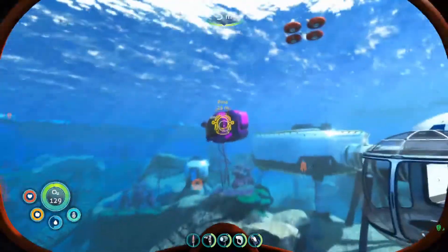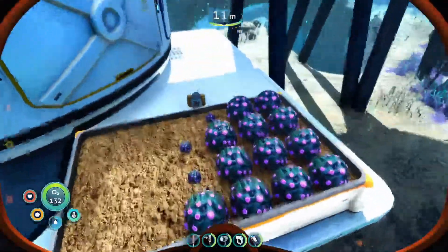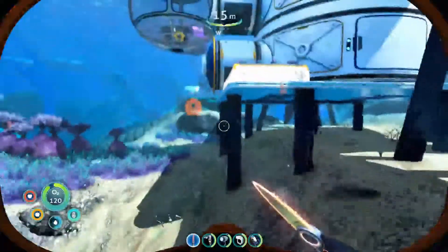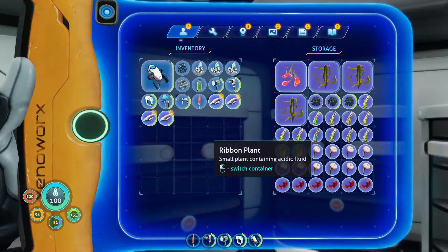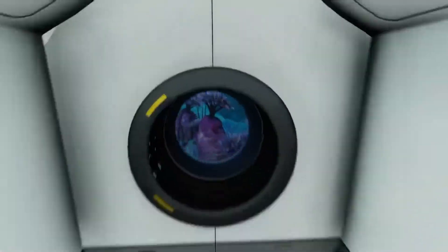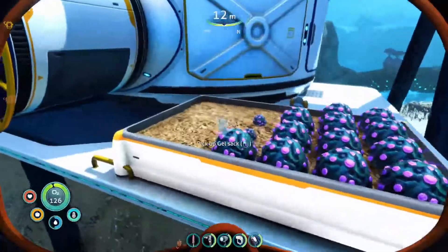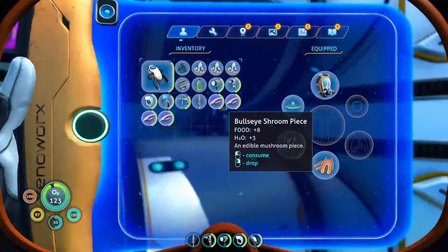Yeah, I think that's pretty much it for my Subnautica Below Zero base tour. I really want to try and find the fabricator module — I'll probably do that off-camera. These gel sacks grow really fast. Also, I want to start a ribbon plant farm, but to get ribbon plant I think you need the seeds. If I drop it outside I can add it in. Oh yes! I just dropped it outside, so let's add this in too — that gave a lot of ribbon plant seeds. Now we'll have some ribbon plant growing.